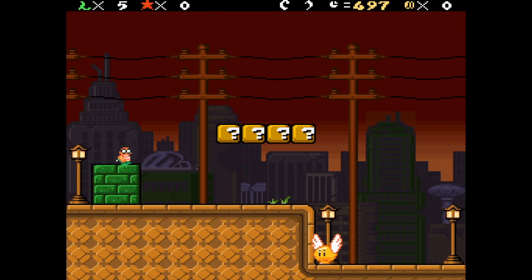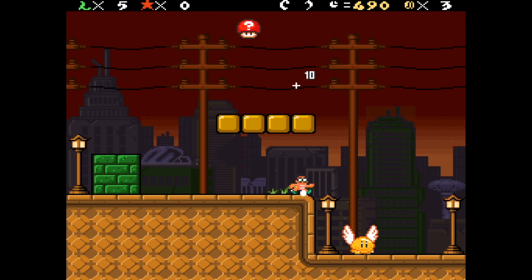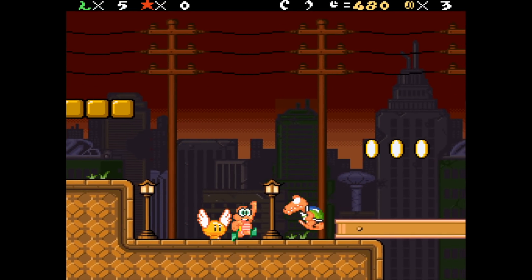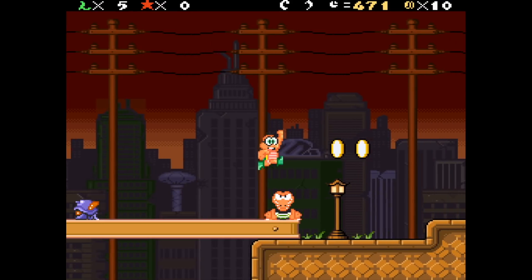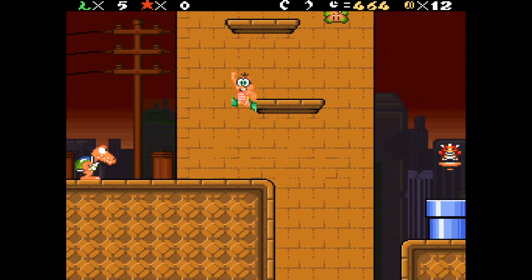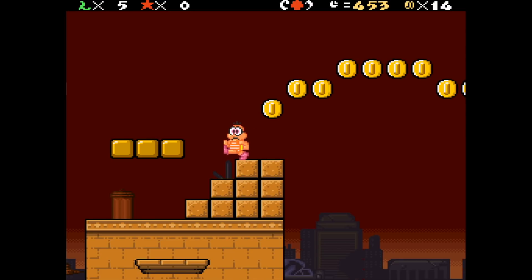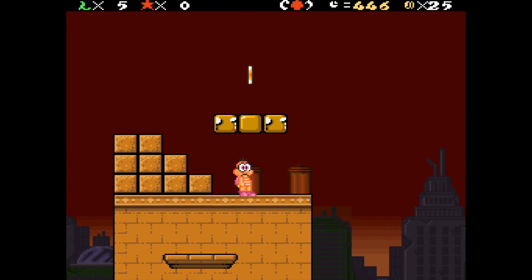It's got Teenage Mutant Ninja Turtles music — this is amazing! I've been waiting for a goofy ROM hack again. Lakitu looks amazing without his cloud; he is very naked though, he's got shoes on. The charging Chucks are like some weird creepy alligator Koopa Troopa thing, I love it! We got so many different enemies here — this is insane. We got Metroid missiles now, nice!